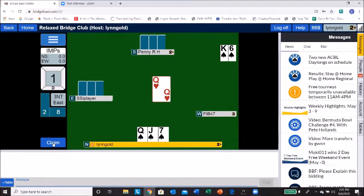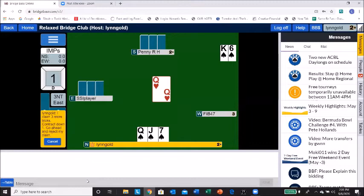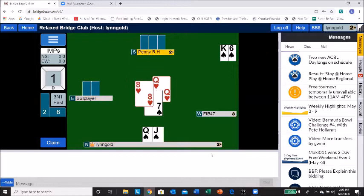Let's say I'm ready to give up at this point — I can hit 'claim.' I think I can make three more tricks, so I'll say that and hit claim. They're going to get a message asking if they'll accept this. You can write an explanation too — you could state your line of play. And you see the yellow box pop up: 'claim rejected.' So they're not going to take it; I have to play it out.